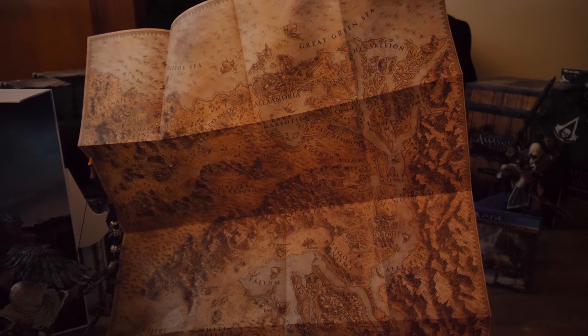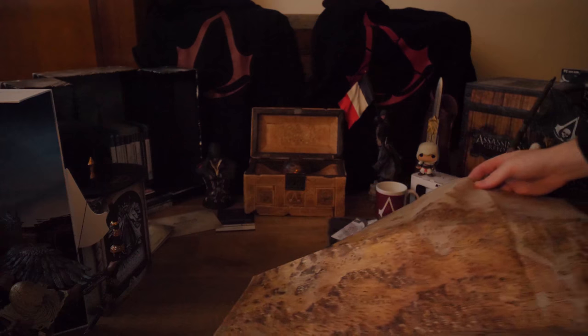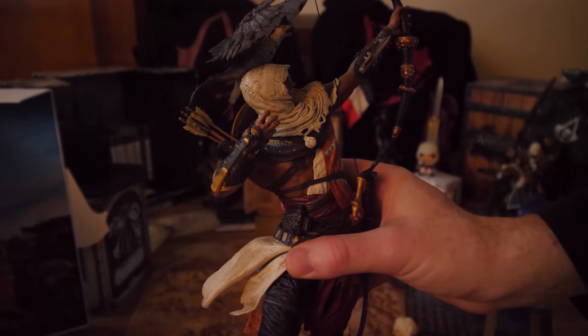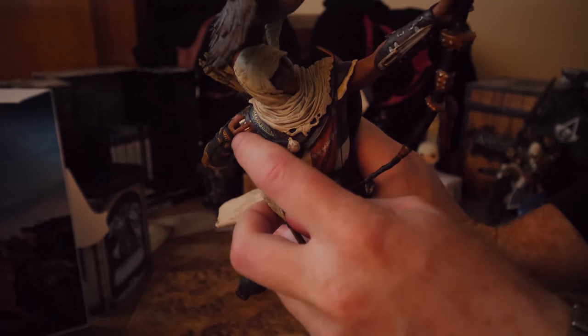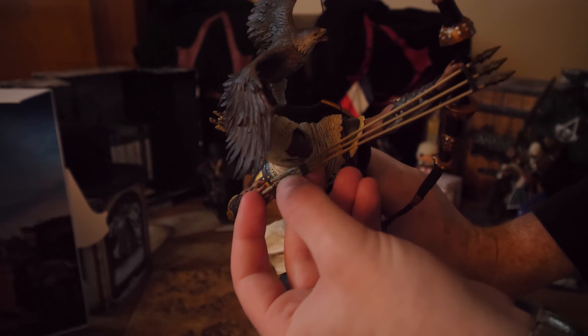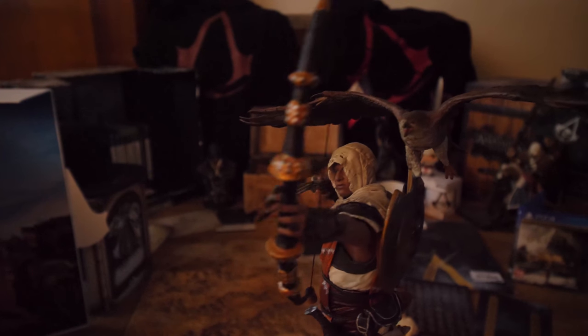Up there you can see Alexandria. You see some elephants in the top right and left, and left below with the white desert oasis. And now, to complete the figurine, Bayek — you have to put the arrows between his fingers, and that's it. This one is really amazing compared to the others. I think they've improved with their figurines.